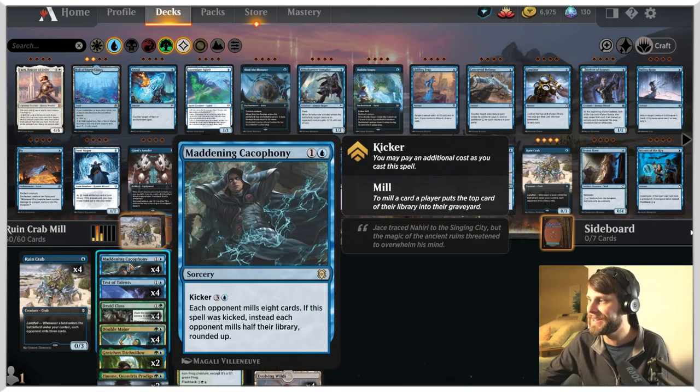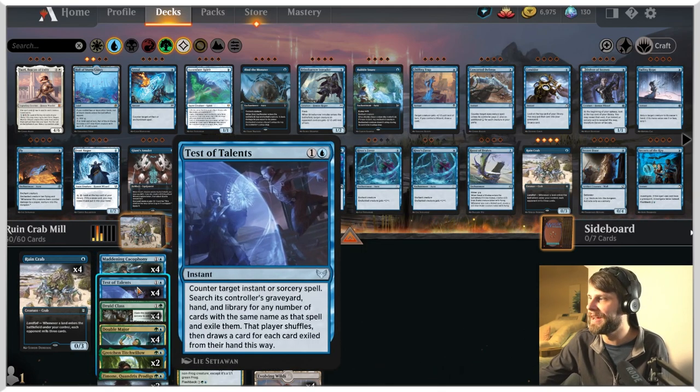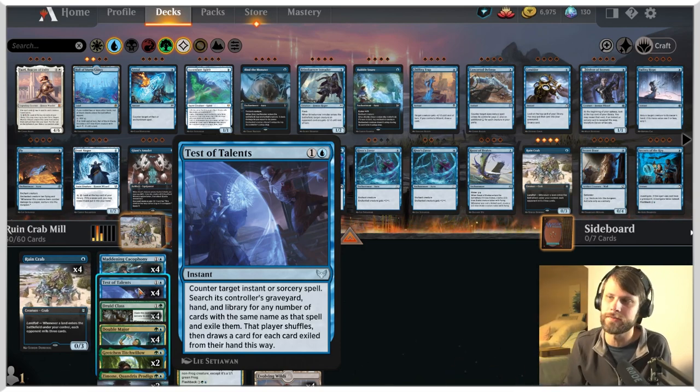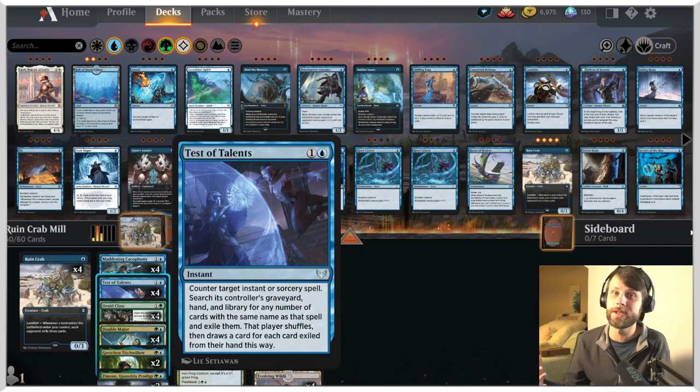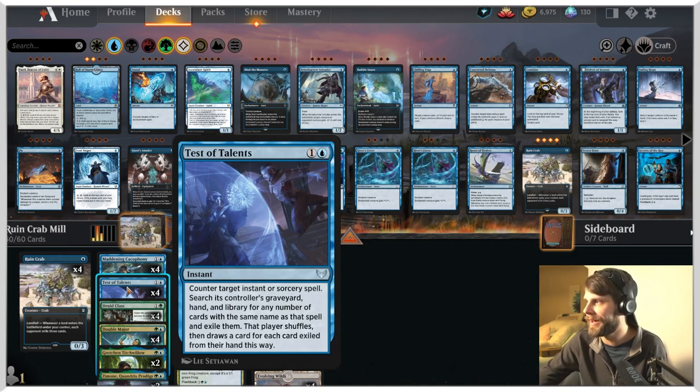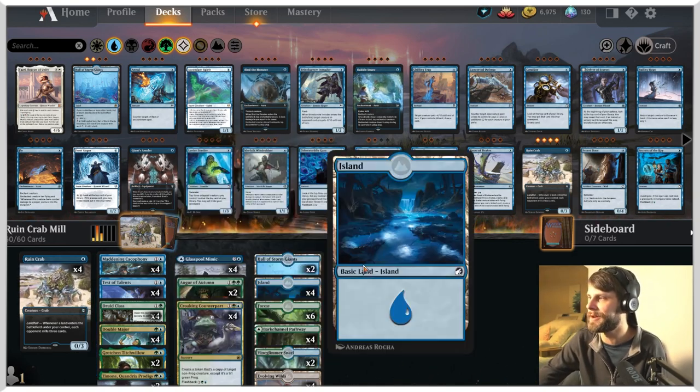We do have Maddening Cacophony here — this is a really big mill spell. The idea being that we can mill half the deck, which is pretty good. And then Test of Talents is here as a protection spell. What this allows us to do is if they happen to have a sweeper in the deck, if it's a control list, potentially being able to say no and get rid of all their sweepers seems quite useful. Maybe that's not the case, but we're going to try.